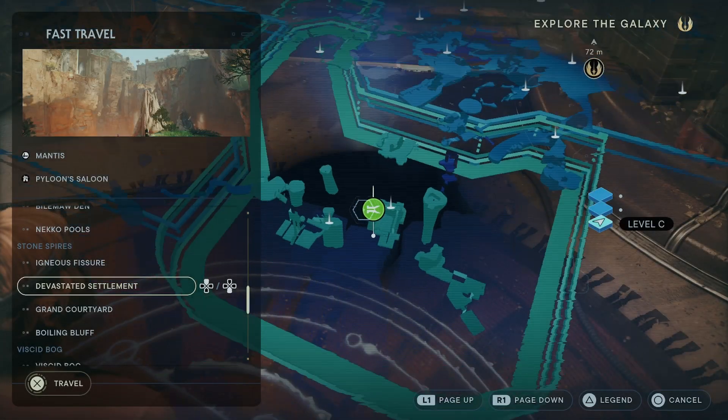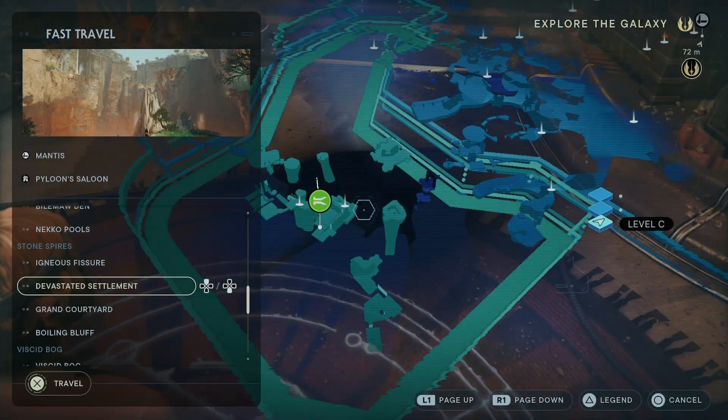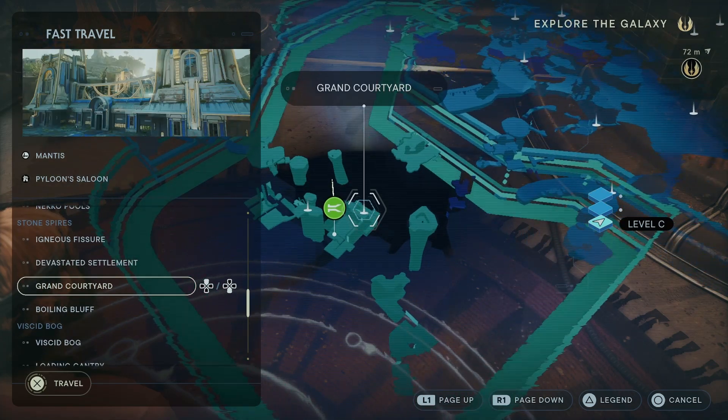Hey, this is the Big Hardcore Gamer. In this video, I'm going to be showing you how to find the final Jedi Chamber. Unlike the others, Toa doesn't actually tell you where to find this one, so I did have to do a little bit of searching. It's actually found in the Devastated Settlement.